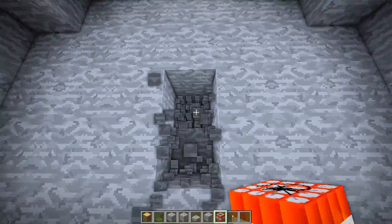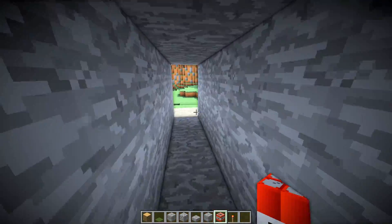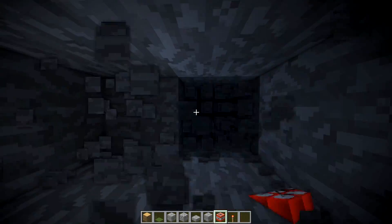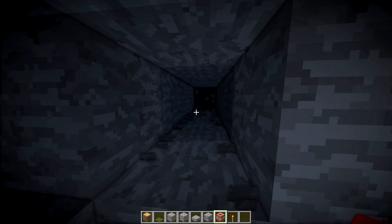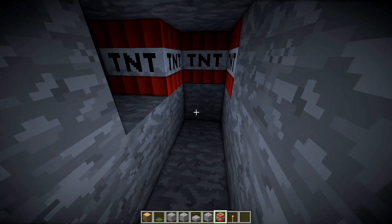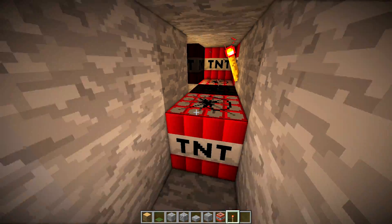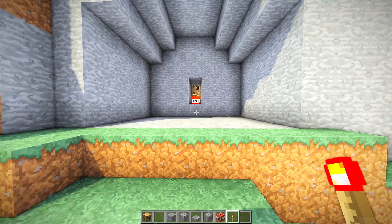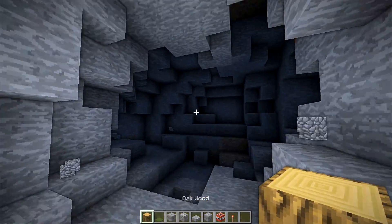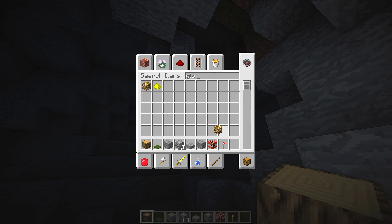We're going to come in here and do just a couple of detonation charges in a specific order. We're going to come back here in the middle and put a little bit of TNT right here, a little bit of TNT right here, and a little bit of TNT right here. We'll do three pieces there, three pieces there, and then three pieces there, and then we'll try to light as much as we can at once. We're going to try to get some of the cave shape back there.